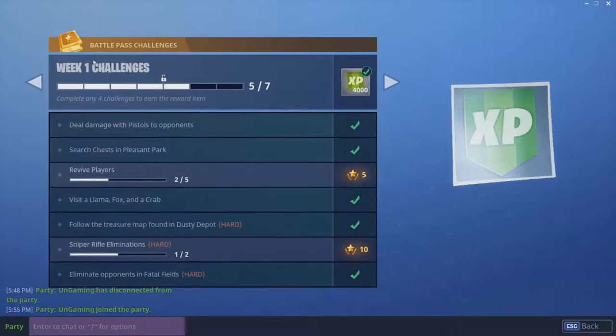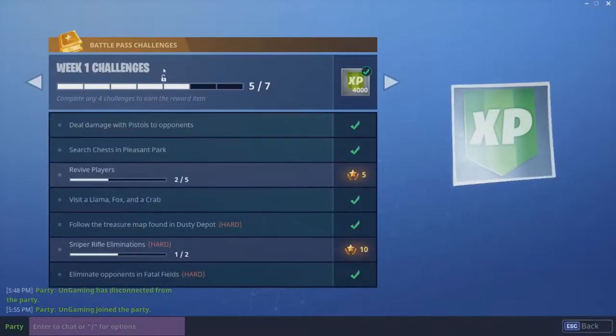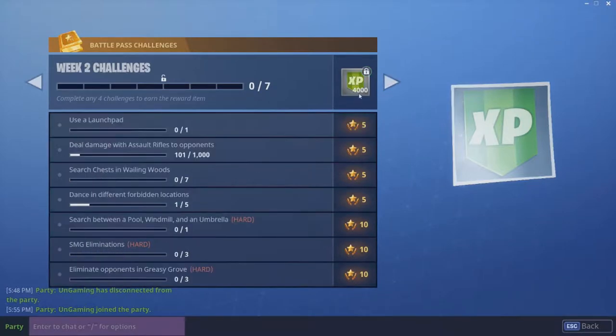In Season 3 of Battle Royale we got introduced to the challenge book. If you buy the Battle Pass you get a gold book, and at level 2 you get a silver book. I've completed almost all the challenges in the silver book. For Week 2 we need to use a launchpad once, deal damage with an assault rifle.